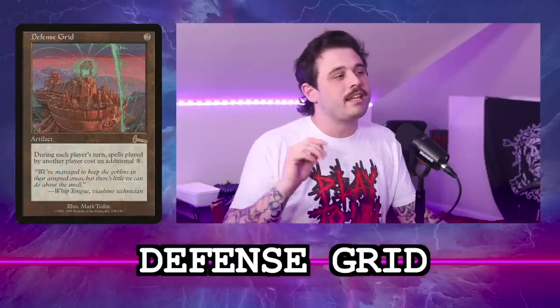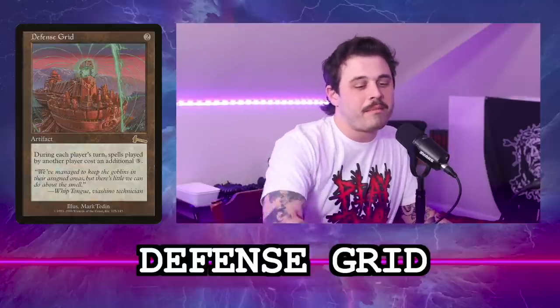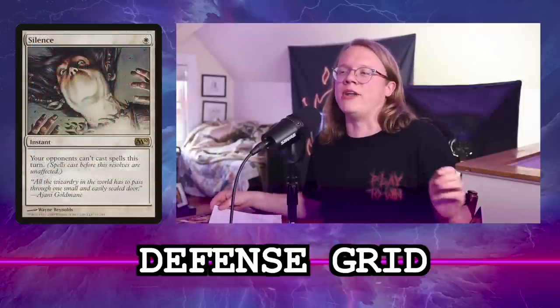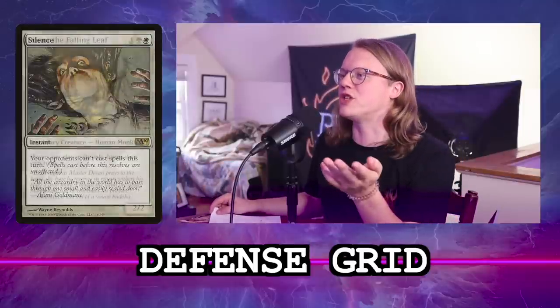Defense Grid is a two-mana artifact. It says each spell costs three more to cast except during its controller's turn — so your opponents can't interact on your turn for free. It's like a mono-colored Silence, or maybe more like a Dosan of the Falling Leaf.